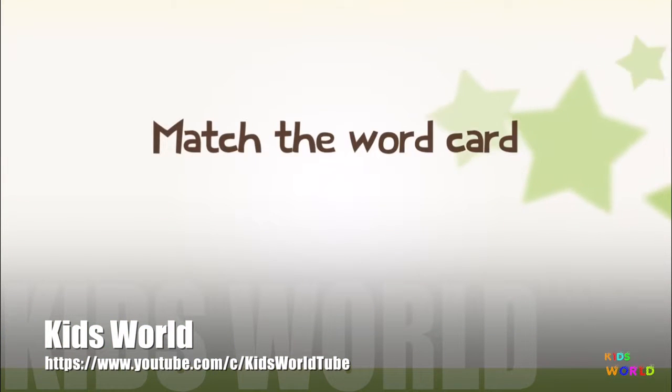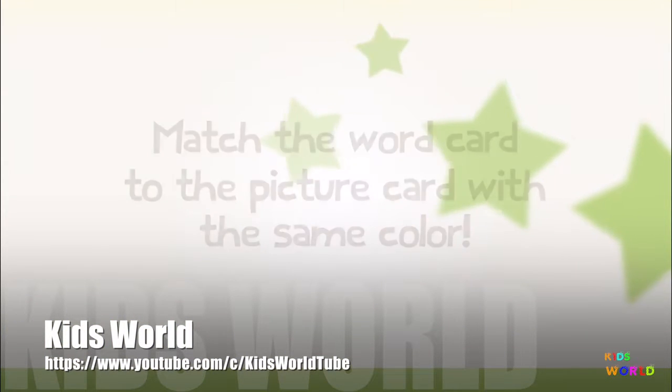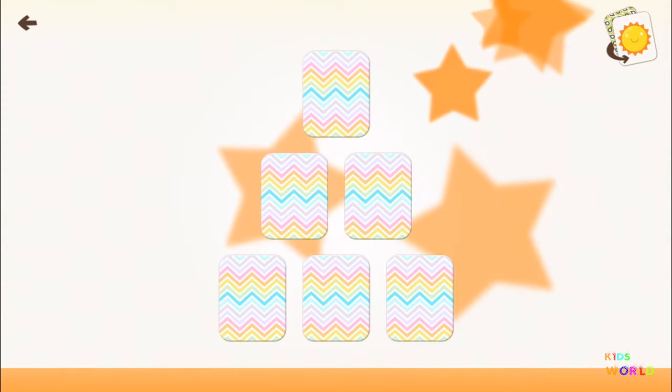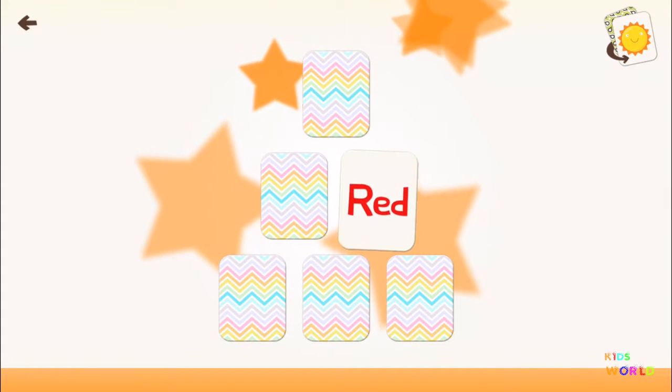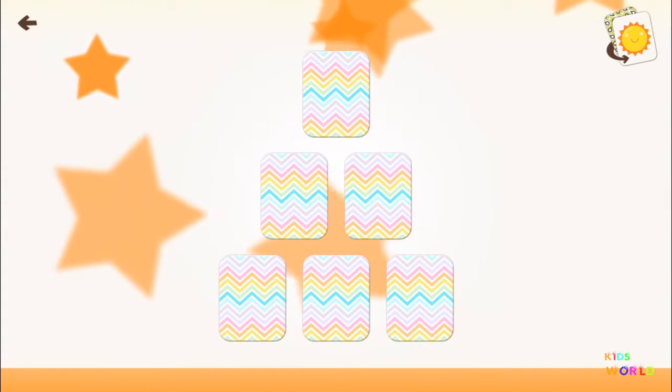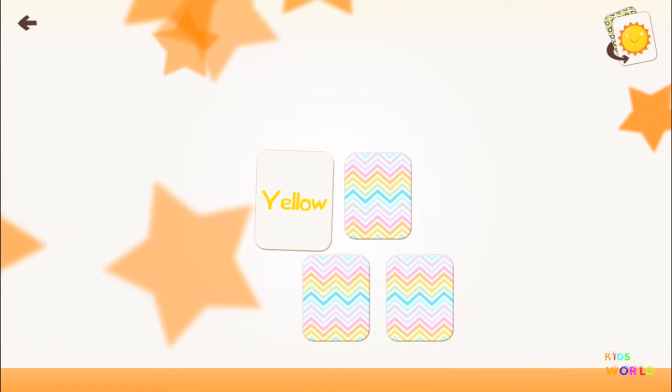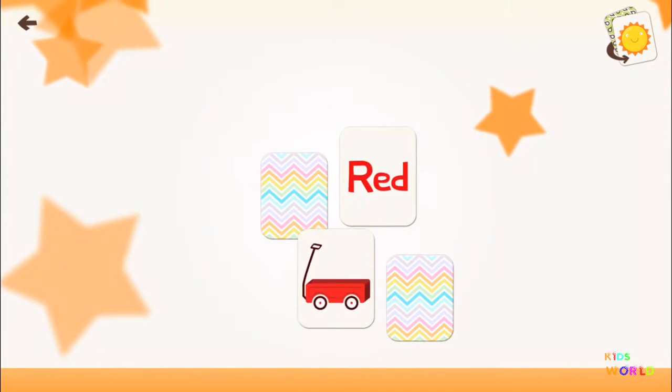Match the word card to the picture card with the same color! Crayon! Yellow! Red! Blue! Crayon! Blue! Yellow! Wagon! Red! Wagon! Sun! Yellow!